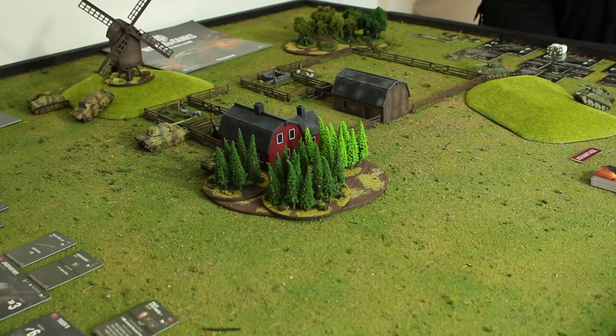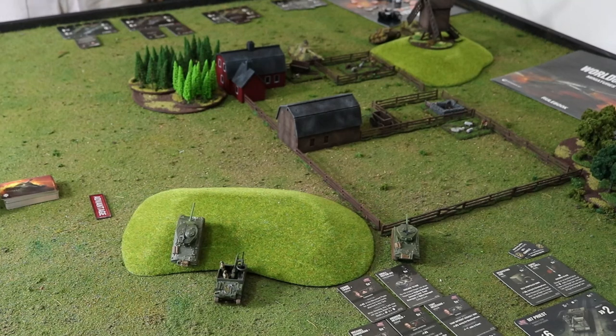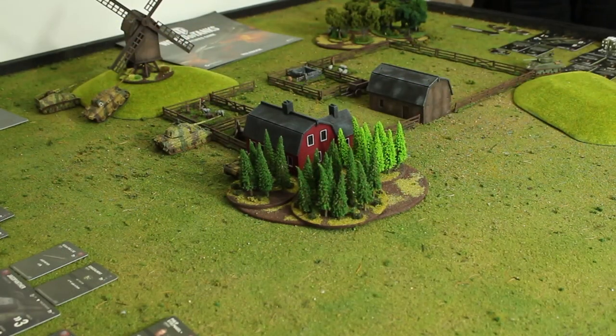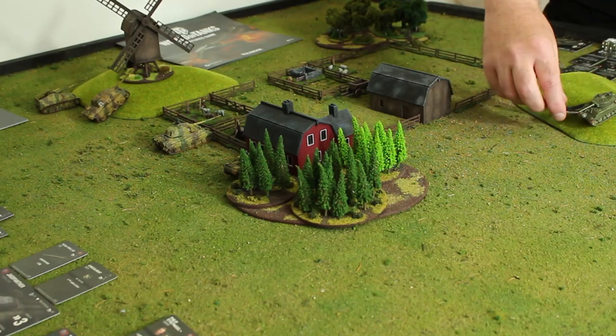Let's have a look at what happens in round one! Rolling into round one — movement phase, lowest initiative goes first. We've got a pair of ones — me and him with the self-propelled guns. I lost advantage so I have to go first. My one stays where it is as well.